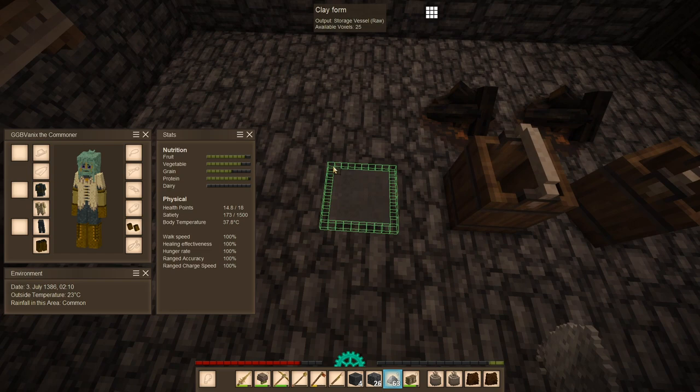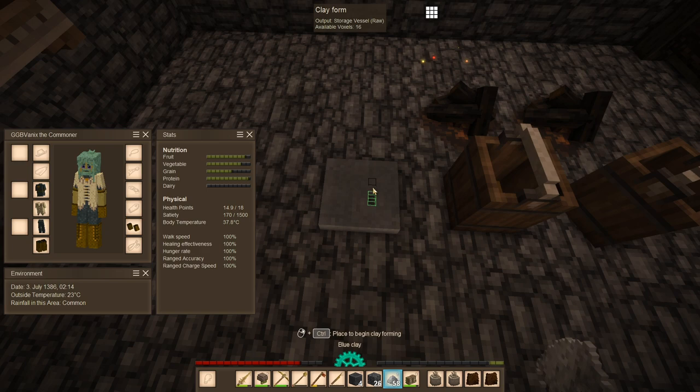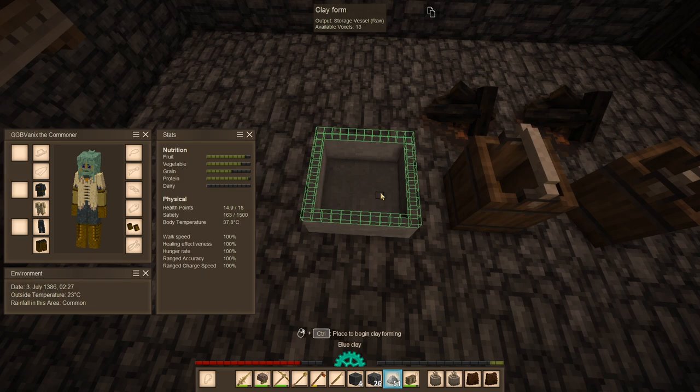Let's get a couple of extra storage vessels just so we have that for food preservation. The first things I want to do with the leather, once I actually acquire it, is to make leather backpacks so I can increase my inventory. It's the biggest inventory-increasing thing in the game, so I might as well get that first. And I don't want to be spending my linen on more linen bags because it's already going to be replaced with leather bags.